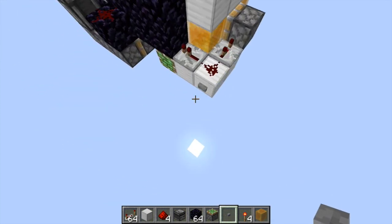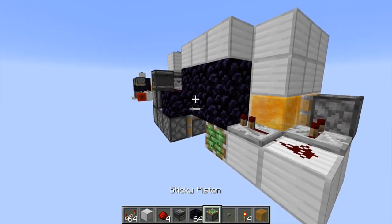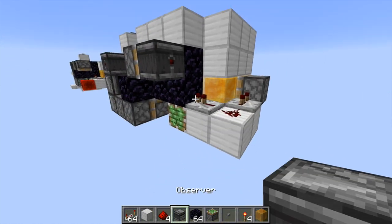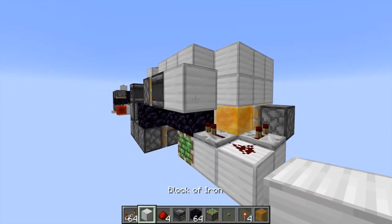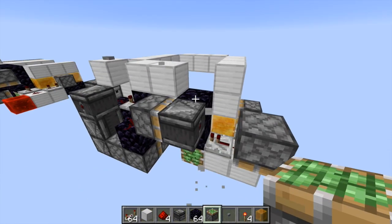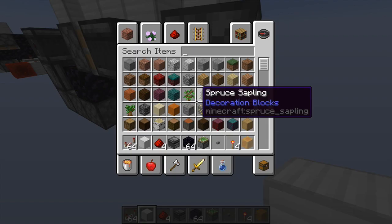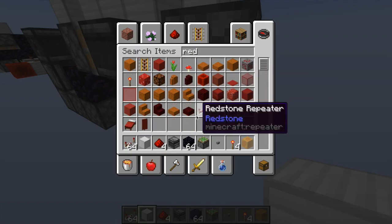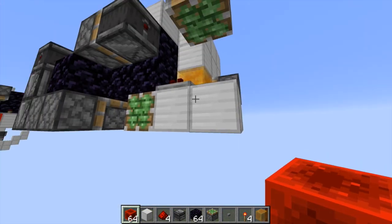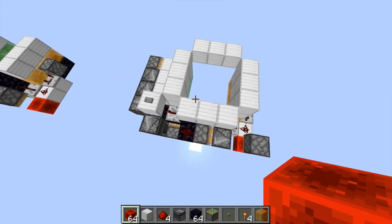Now we just need to connect them up. Place a sticky piston right here, an observer like that. Leave a block space and then a sticky piston facing downwards. Break the block between the observer and the sticky piston. Grab a redstone block and place it in the bottom position right there — that should be the door done.